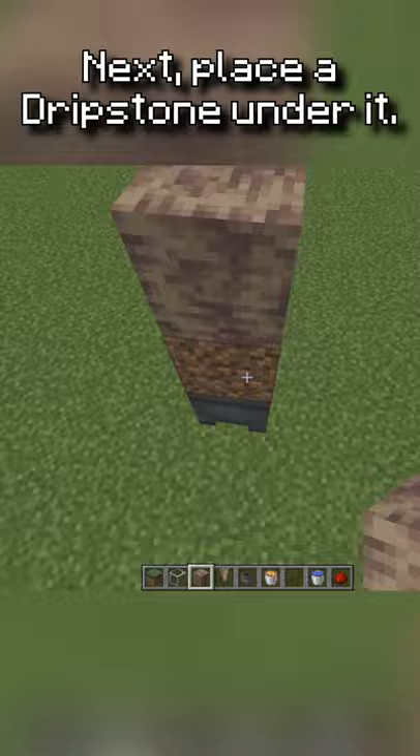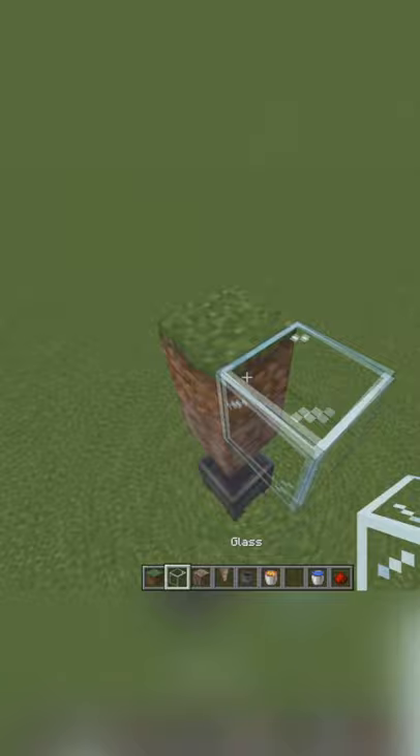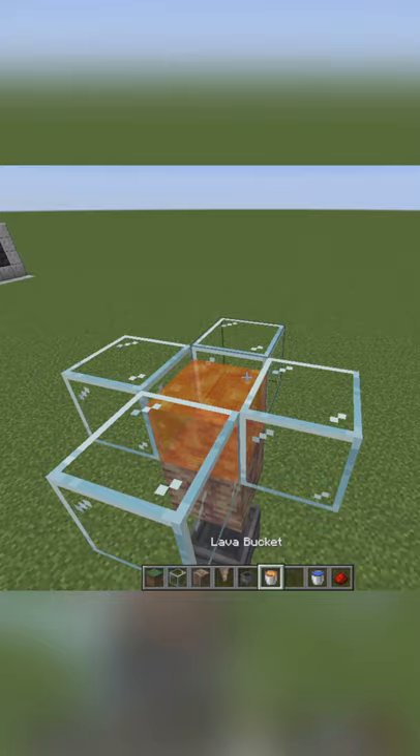First, place a cauldron, then build one block up and place a dripstone block. Next, place a dripstone underneath that block. Now surround the top with glass, then place some lava in that glass.